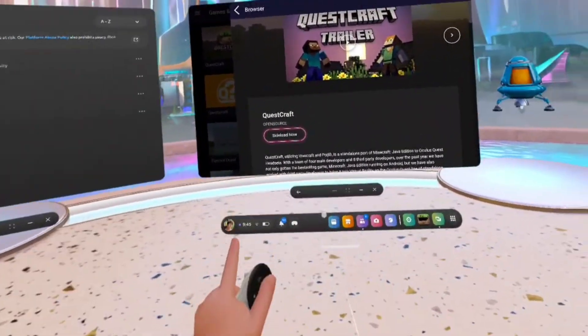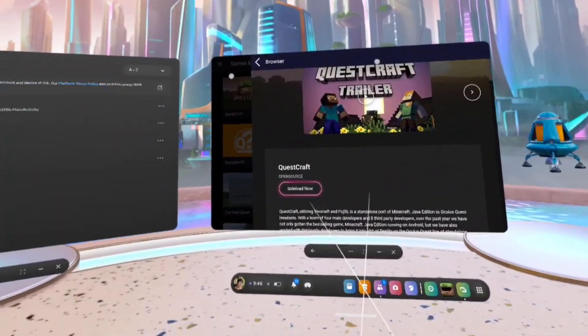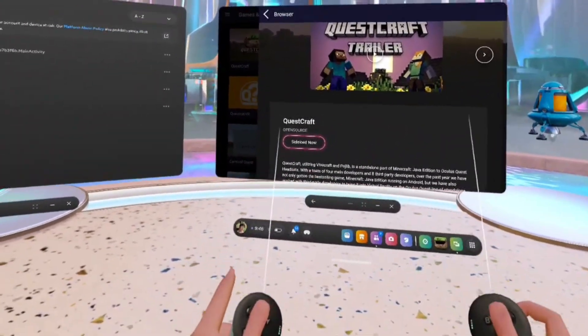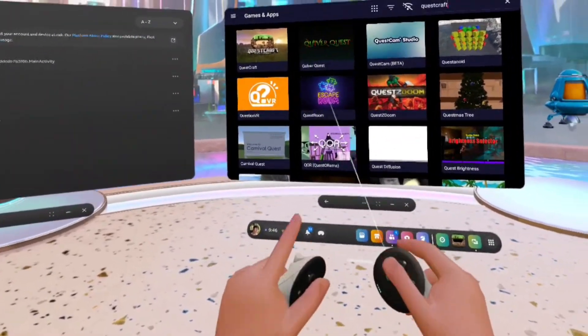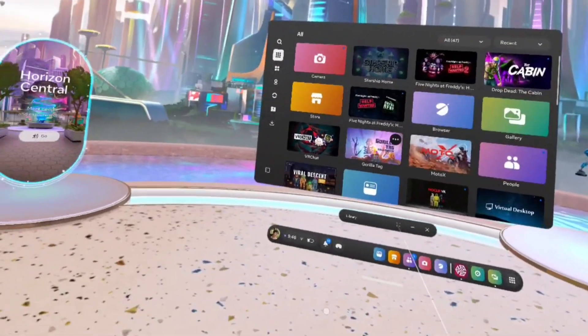Once you've clicked that, you want to click Sideload Now. I will not be doing it because I already have it downloaded. But if it ends up asking you to switch your setting to on or something, that's just asking for your data — just do it, it's not going to put a virus on your headset or anything. Then you should have a pop-up that says Install — just click Install. If everything goes right, there should be a bar down here that says everything went successfully.